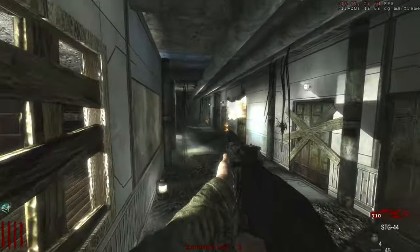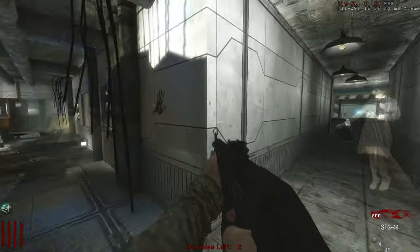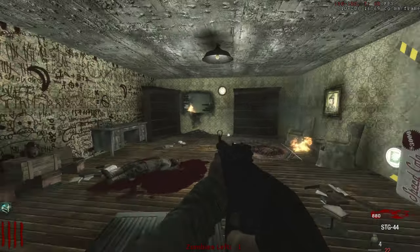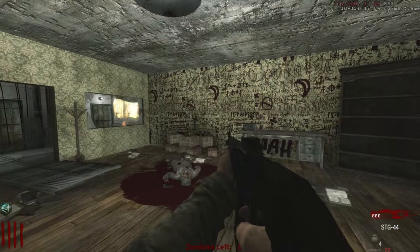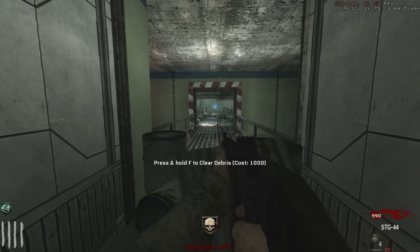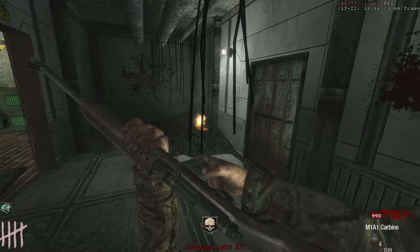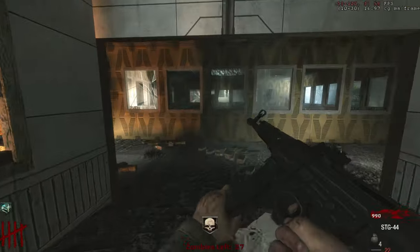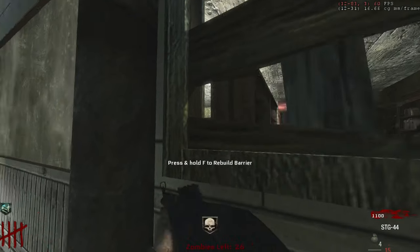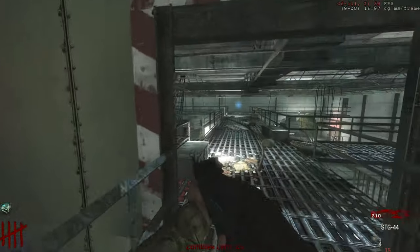Whoa, we got some custom doors going on here — that looked pretty epic. Where am I going? Whoa, we got Samantha from BO1 Moon — what the hell? She disappeared. Got a radio here, it doesn't do anything. Got the Speed Cola writing on the wall. Zombie getting glitched — nice insta kill. What the hell is this way? A thousand debris. There's a trench gun with a red line around it — that looks sketch as hell. This is a very tight corridor.